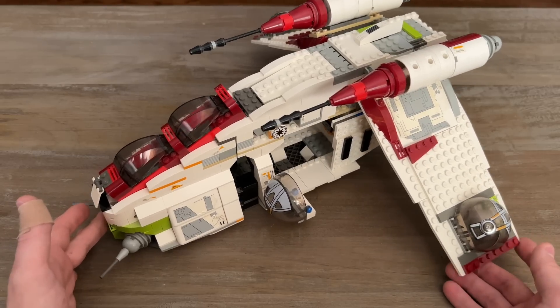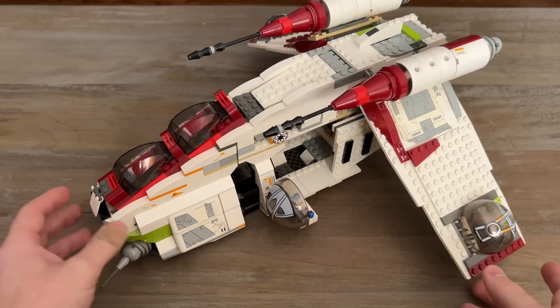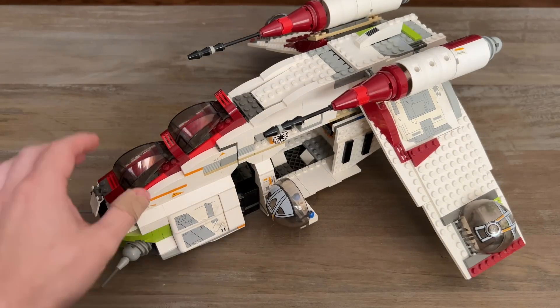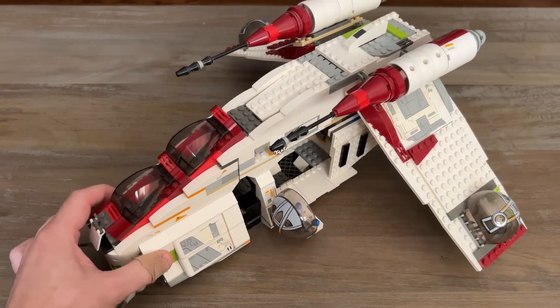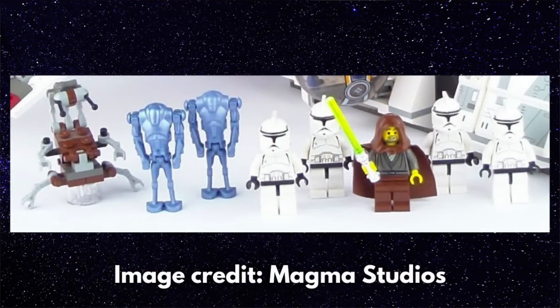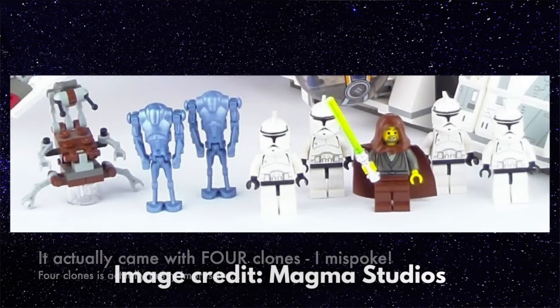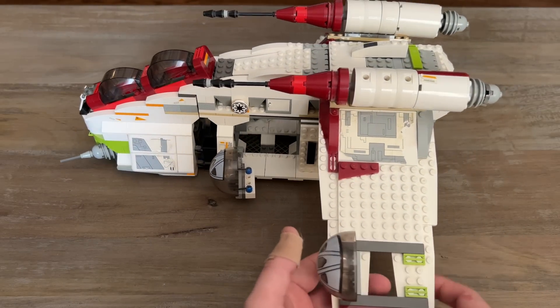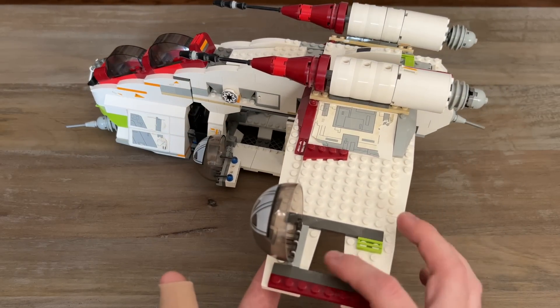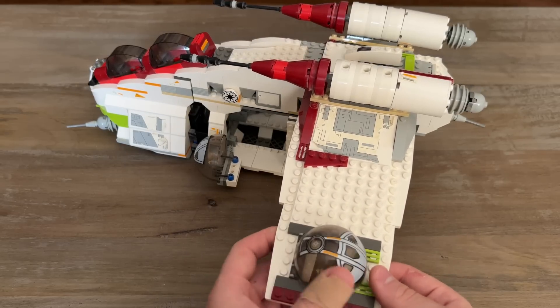This came out technically before the 2003 Cloud City set, which is a cool set but isn't really all that robust when it comes to the design. Speaking of the design, we have two pods up front where you could fit minifigures in. It didn't come with clone pilots back then, just regular clones, and you actually only got three with this set. You could put two clones in the pods, but you'd really need to army build to get clones in the side gunner pocket as well as in the wing. The wing bubble covers just have an empty hole — nowhere to put a minifigure.